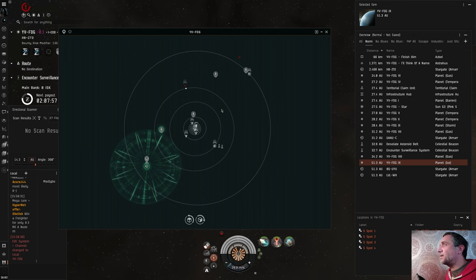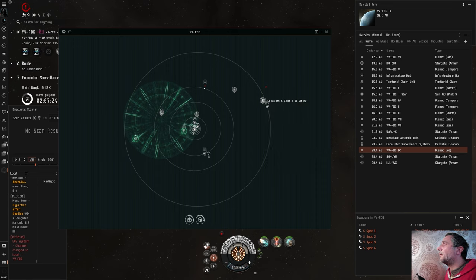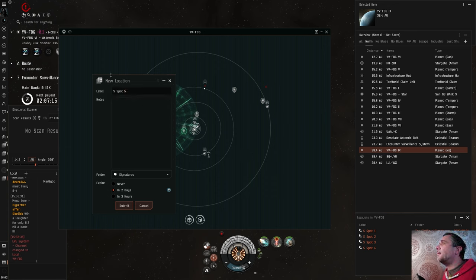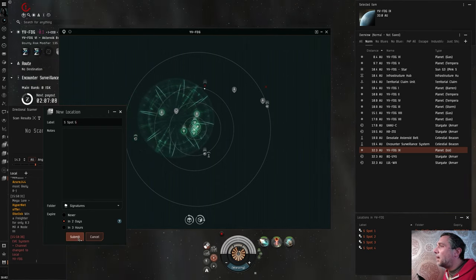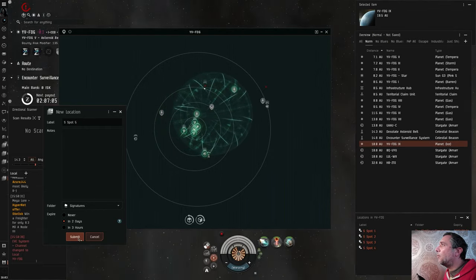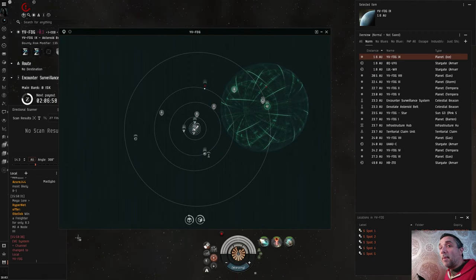Creating safe spots between celestials is one thing, but the way to create better safe spots is to warp to one you've created and then warp to another one — so the straight line you're travelling isn't directly between two celestials, making it more difficult to be scanned down. You can also create the name of the safe spot before you travel and then just click submit, and it will record the bookmark at the point you're at when you click the submit button.